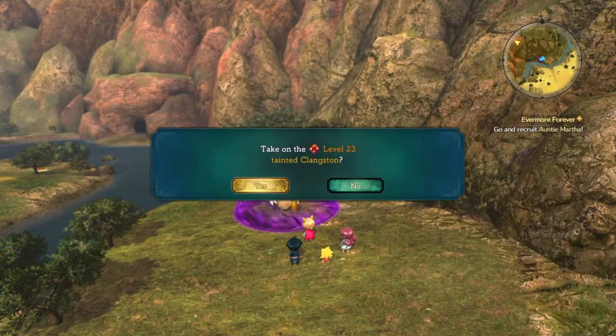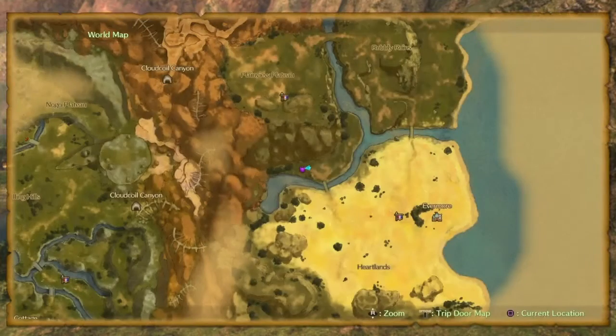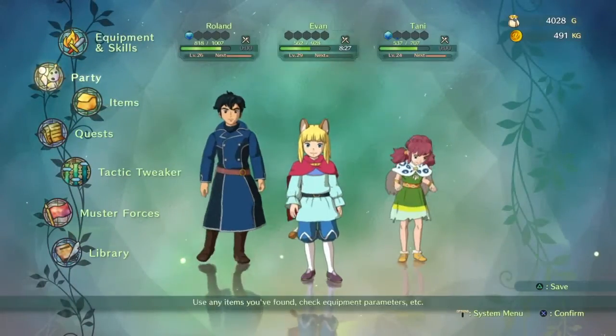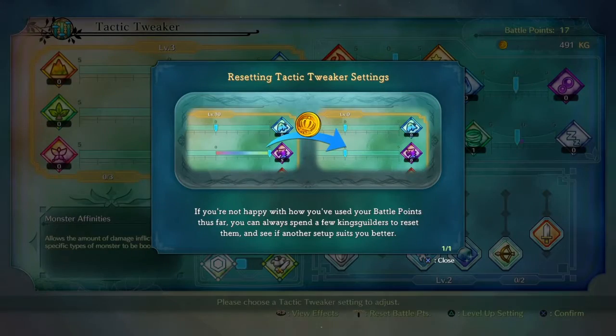This one is level 23. All right, so we're going to play with the element settings to do the most damage. We can use our King's Gold to reset the board — that is interesting. Does that reset the whole entire board, or just whatever we're hovering over? I'm not for sure.